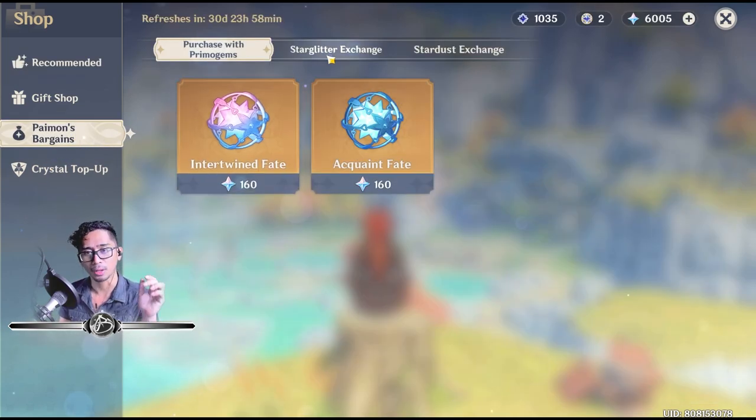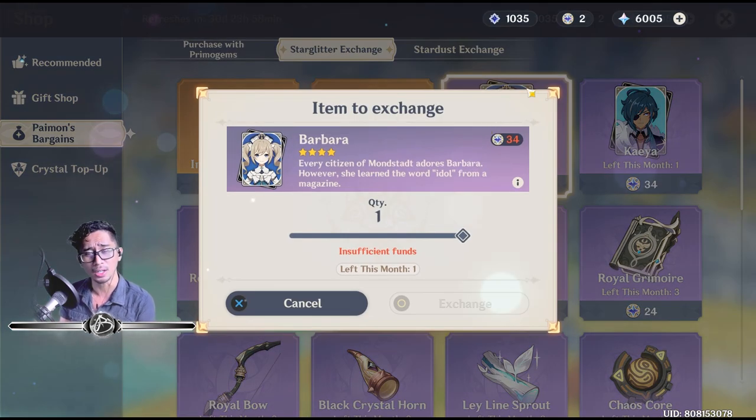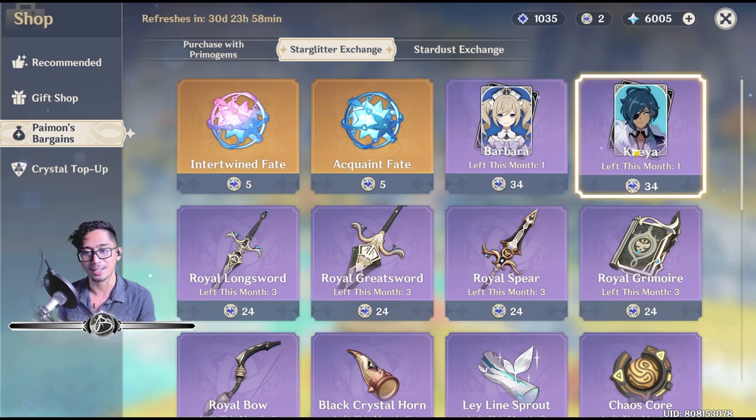Alright, so this is the same. We're going to get Barbara. So for those of you who are close to C6, we've been getting a lot of Barbaras. Keqing is up too — that's interesting. So Barbara and Keqing are the featured characters this month.